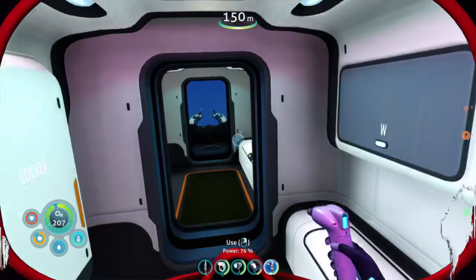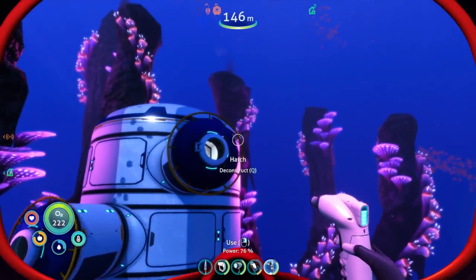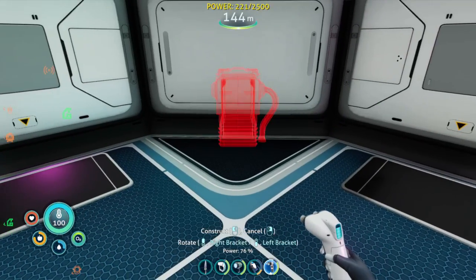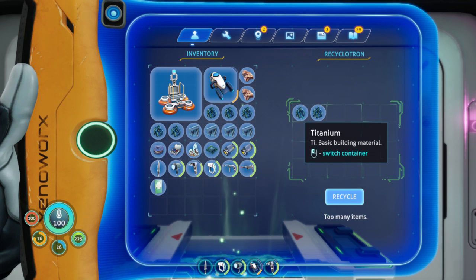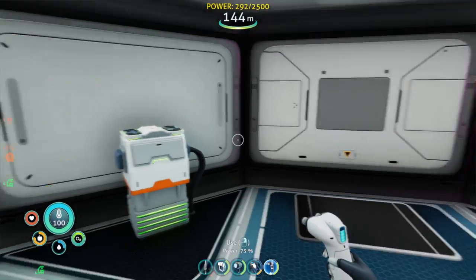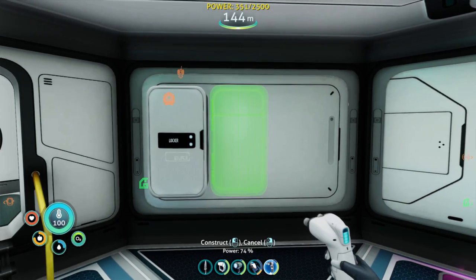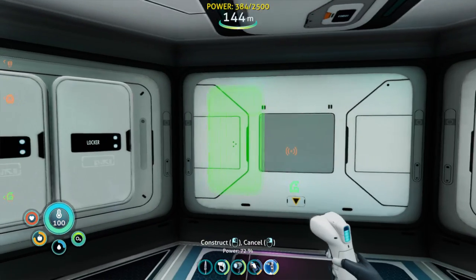We're going to basically just start bringing stuff in. The first thing is we're going to need to unpack some of these titanium rods so we can build stuff. To unpack things, we're going to build the Recyclotron — it doesn't really matter where we put it. The Recyclotron just breaks down items into their constituent parts, so now we can build stuff. We'll start with some wall lockers. Sometimes I like to use wall lockers, sometimes I like to use standing lockers. Standing lockers have a lot more room, but I kind of feel like doing wall lockers this time.